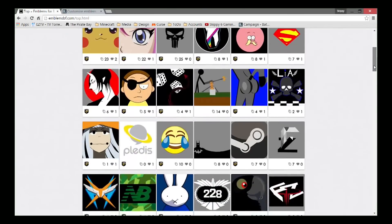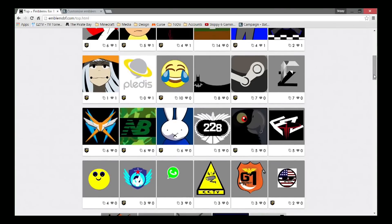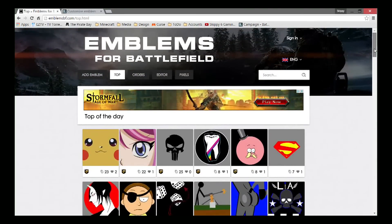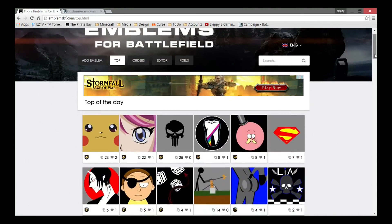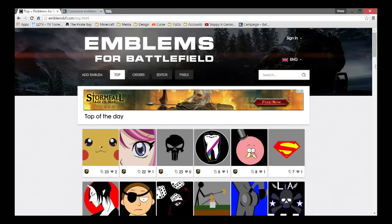You can always spray paint your logo in-game. To actually spray paint your logo, just press the middle pad on your PS4. This works on PC — it works for Battlefield Hardline and Battlefield 4, on PC, Xbox 360, no matter what you're playing on. As long as you get into Battle Log, this works.